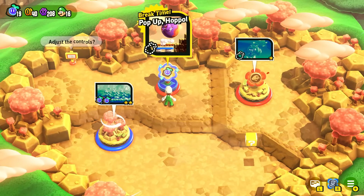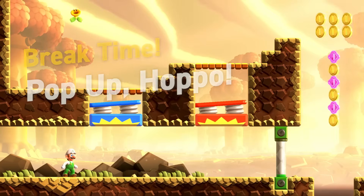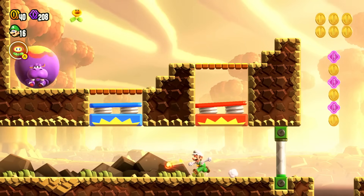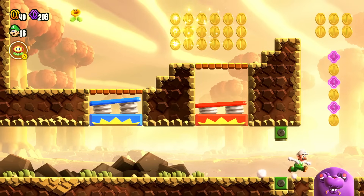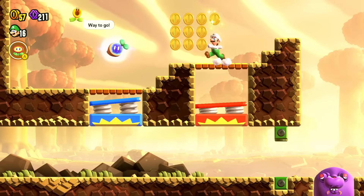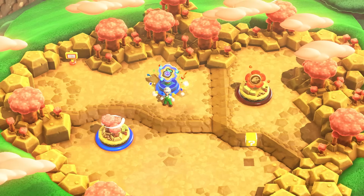Because of our 19 wonder seeds, we get a little bonus stage — Pop Up, Hoppo, another Break Time! I need to hit the blocks in sequence and it goes all the way over, so I can run through — it's a really simple concept, just a quick little mini game. I grab these coins and got it — another wonder seed, super quick level!